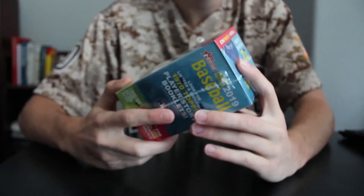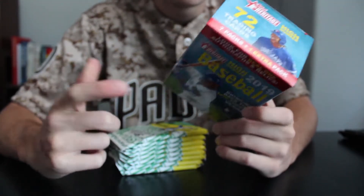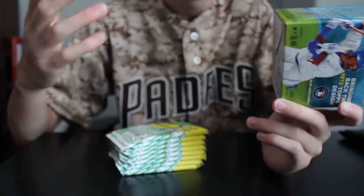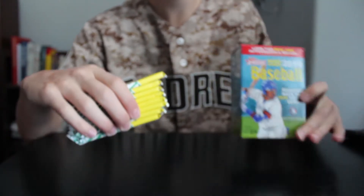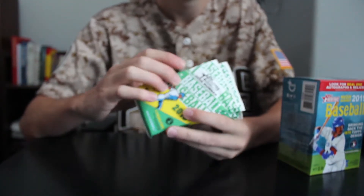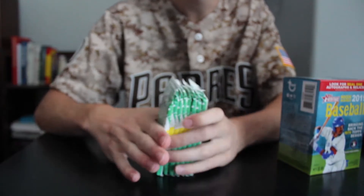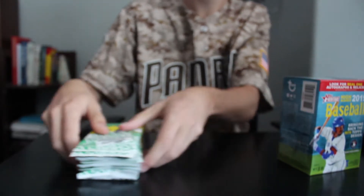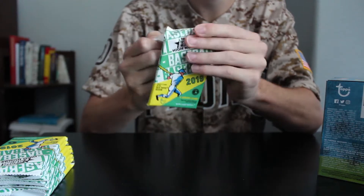We got 2019 Topps Heritage High Number. I expect this one to be the more valuable one just because there's better rookies, but you never know. Let's crack this box open. Both these boxes are about $20 on eBay, so they're around the same price. This box has eight packs per box — a good number of packs. Let's start opening these and hopefully we can get some nice pulls.